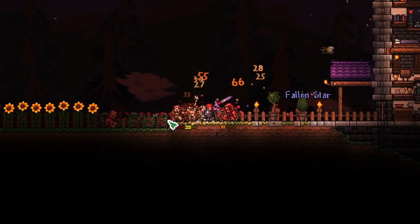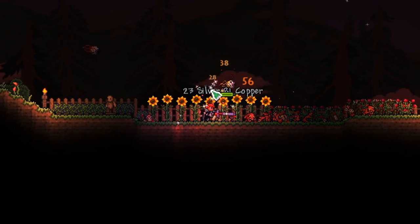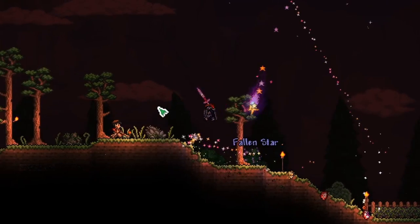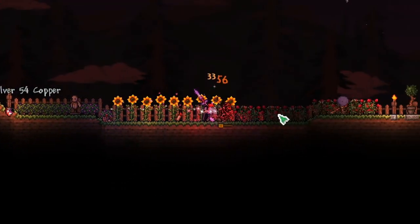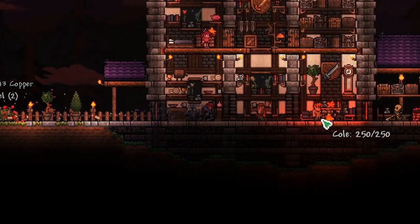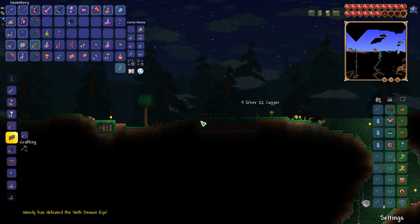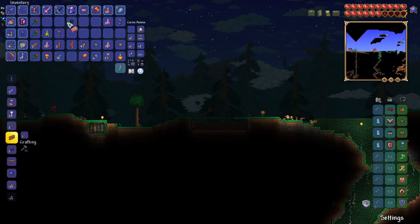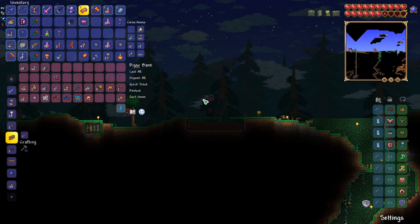Looks like we got a Blood Moon — this is actually pretty good. We can farm up some enemies and hopefully get a Shark Tooth Necklace, or even one of those piggy banks that you can summon. We probably need to get these guys away from our base so we don't have anyone messing with our NPCs or our cat. We just finished the event and we managed to get our money trough, which is amazing because that means we don't have to put down platforms to access our piggy bank anymore.